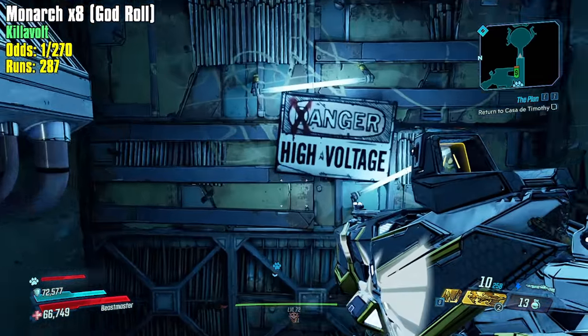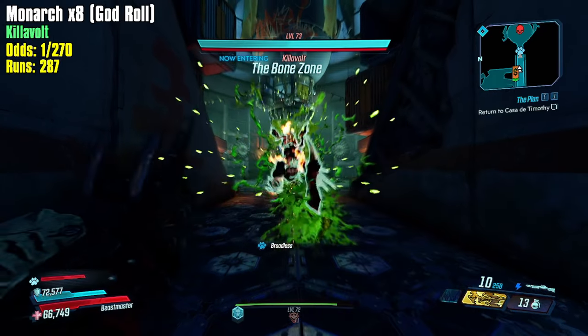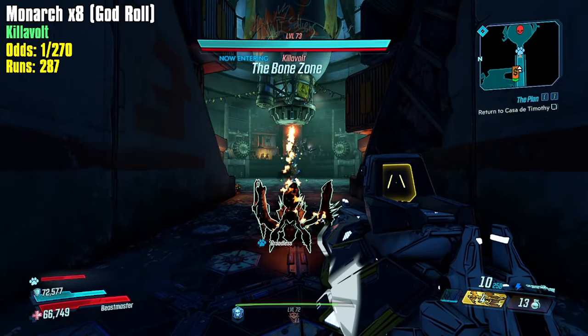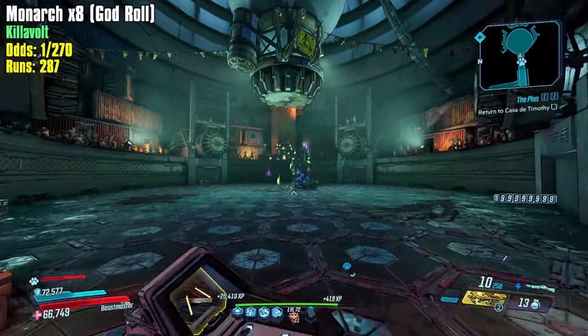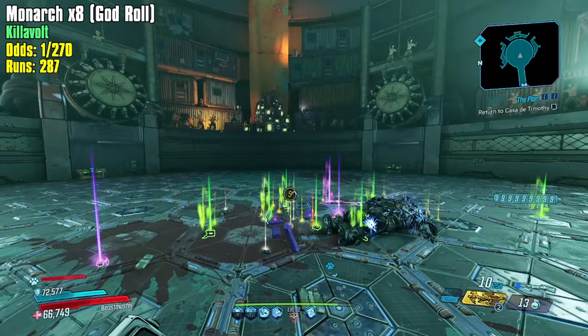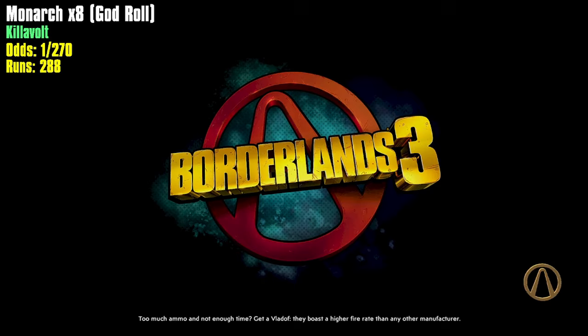If you're going to do slaughter shaft farming for iridium, just do the rock strat. I know you're not farming vault card XP at the same time, but I'm farming vault card XP now. That's a big part of why I'm running through the loot piles — I just want to make sure this is working as intended.